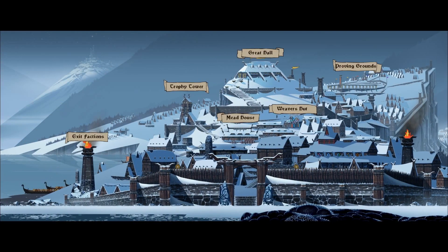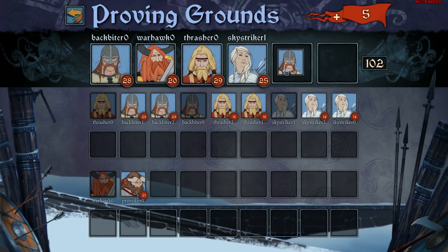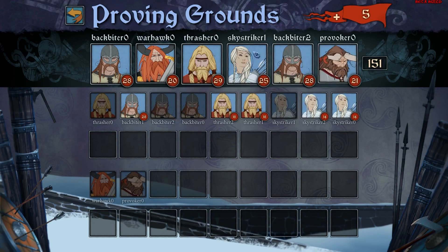Your new recruits will wait for you in the Proving Grounds, alongside the other units under your command. Form a team of six from any combination of characters you've hired, but take care — the marching orders you set here will determine what order they act in combat.